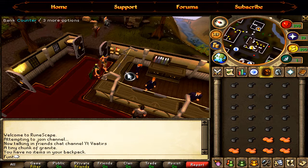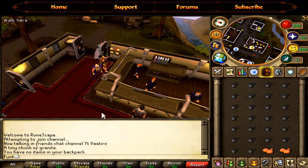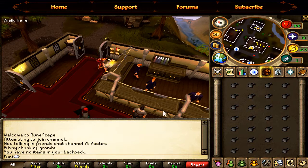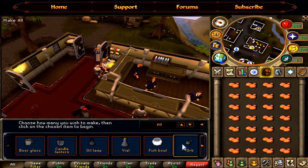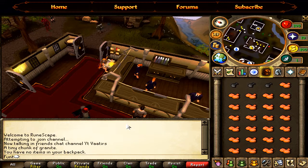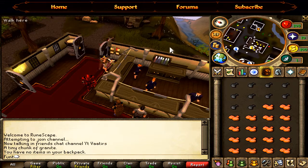As a level 3 you can only do easy clue scrolls but you can get some really nice rewards out of it, so it might be worth it. I might also do some skiller outfit guides, like how skillers can do mobilizing armies and stuff like that — just let me know what you want to see. I'm just crafting at the moment and I'm not going to show my levels since I'm saving that for a progress video.